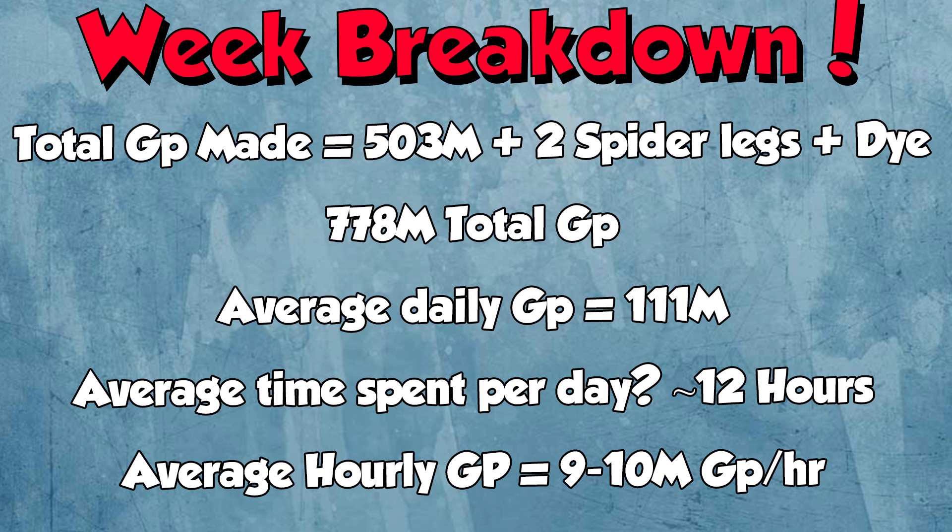This makes my average daily GP for this week 111ml. My average time spent per day was 12 hours — bearing in mind, every time I was doing voiceovers I was AFKing and making money, so that time is included. Normally I would have spent about 9 hours actively playing and about 3 hours making and rendering the videos. This makes my average hourly GP 9 to 10ml GP an hour, taking into consideration spending 12 hours a day for 7 days. If we took out the spider legs and the die, I still would have made a good 7ml an hour from all the consistent money makers, the fangs from Rax, and the raids. So even discounting being super lucky, I'm still making a good 7ml GP an hour, but counting the two spider legs and the lucky die, I made 9 to 10ml GP an hour consistently this week.